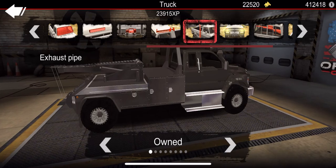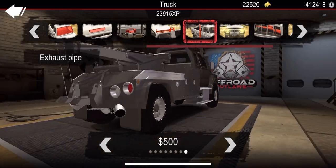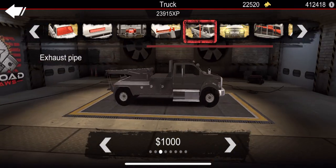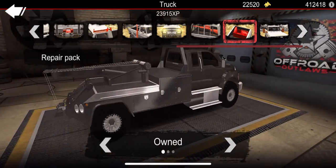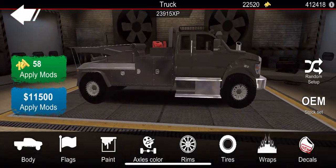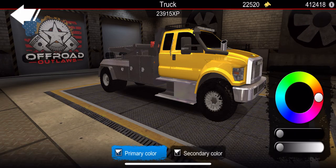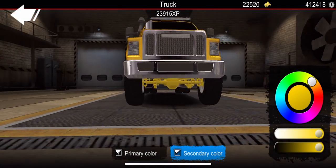We'll skip the winch. For exhaust, we have a lot of options — we can do dual tips in the back or an axle dump. No bed stack unfortunately, but let's go with the hood stack on this mud truck tow truck build. We definitely want the repair pack and that toolbox fits a little better. We'll use the aftermarket tow mirrors added in the new update. For paint, we're going to darken the windows and go with yellow for the body — most tow trucks are bright and visible. We'll also set the axle color and secondary color to yellow as well.